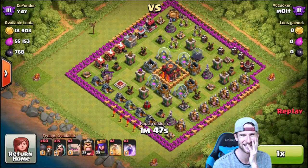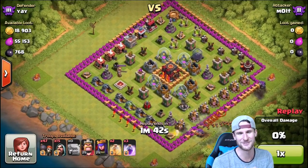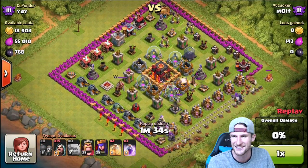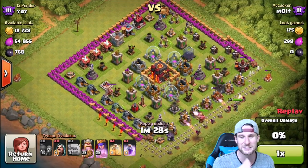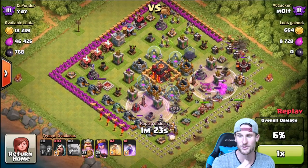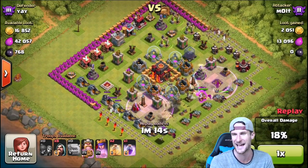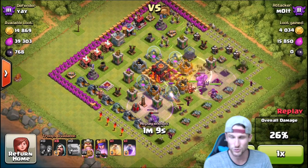Alright guys, here's the first one — look at this, his name is 'yay', look how bad it is! So what I did was go with 60 wall breakers — obviously we had to have half — and they just come in and are absolutely destroying the entire bottom of the base. Are they gonna make it into the town hall? Yes! They made it into the town hall, that's hilarious. So we had two golems, 60 wall breakers, and then some wizards and our heroes. We'll drop off two rage spells.